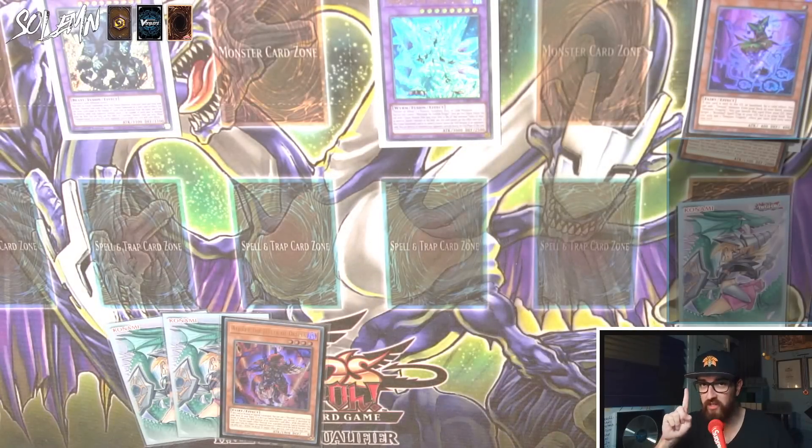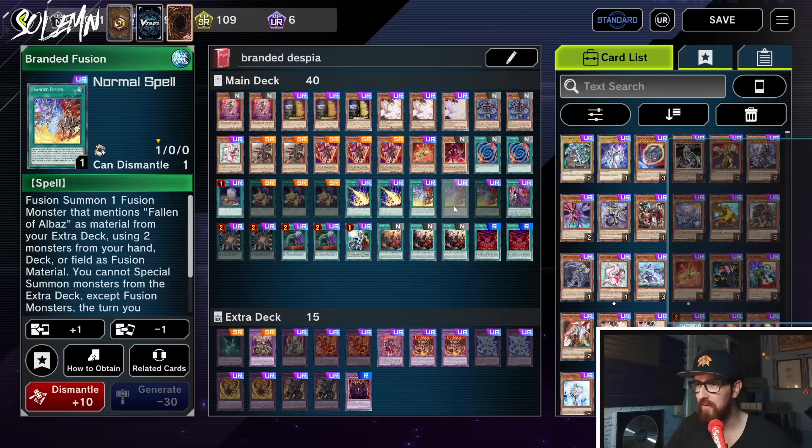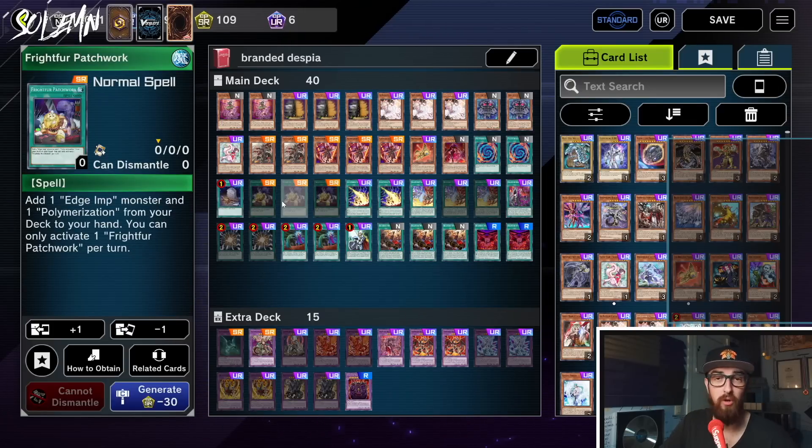Once you start playing this deck more, there are so many little lines and things, with constant recursion — everything you do leads to more cards you can just keep going with, breaking boards. There were literally people playing a version of this deck where they would always go second because they knew they could break any board anyway. That's how resource-rich this deck is. Really solid deck — I hope you found this interesting. Be sure to like, comment, and subscribe.